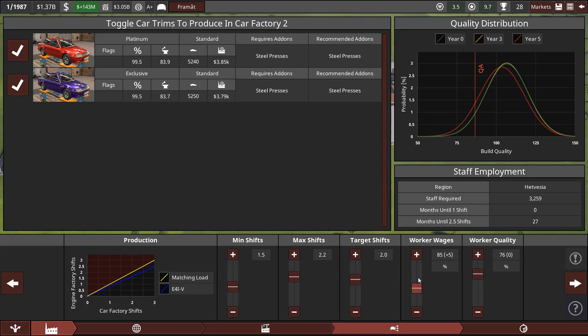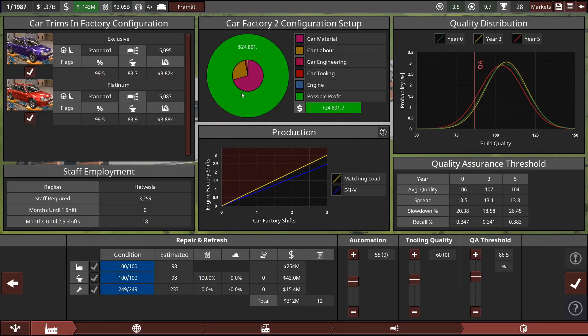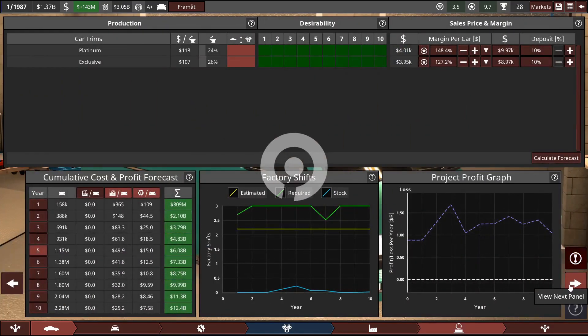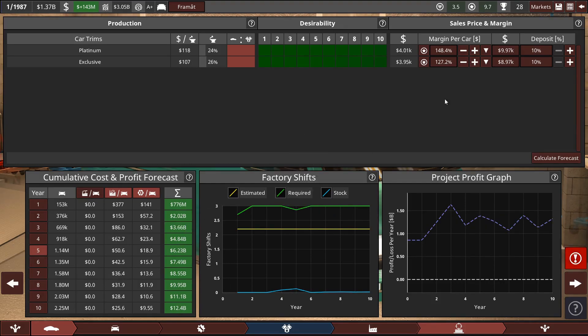Now, we're going to have to increase worker wages so that when the vehicle goes on sale and the factory is done building, we can actually make enough vehicles to keep up with demand. So this profit chart — I don't think we're going to make 25,000 profit on each vehicle, that would be ridiculous. But 312 million for the new factory, which honestly I'm cool with. We're producing about 5,000 cars per month, which is a really nice number. And if these forecasts have anything to say, that is a crazy number.